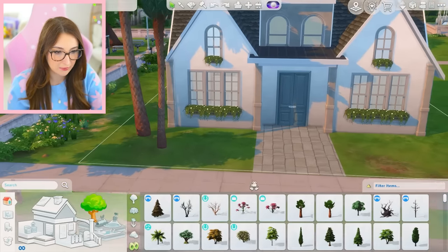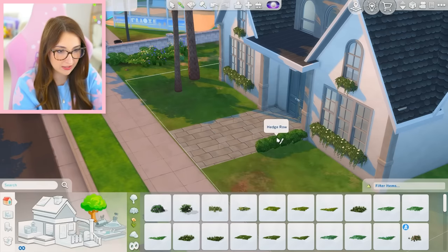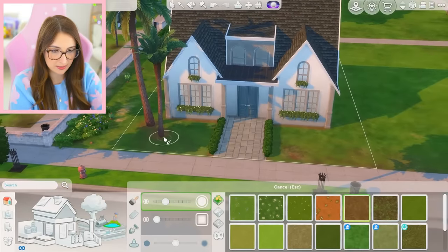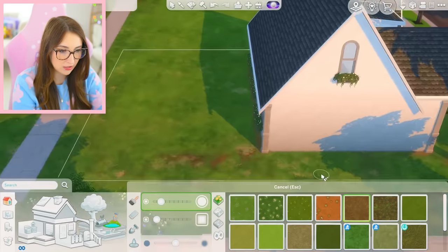It kind of sucks about the landscaping — I mean, I guess I could dip into base game again. I kind of just wanted to line this path. Actually, I prefer that. Let's size it down twice. Yeah, that's nice. Do the tiniest bit of landscape painting just so it doesn't look like we just plopped this bad boy onto the land.